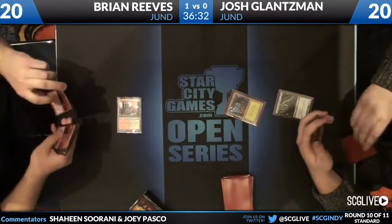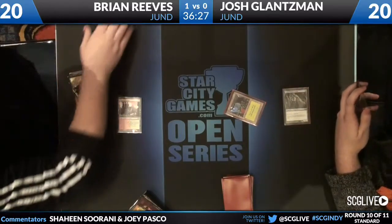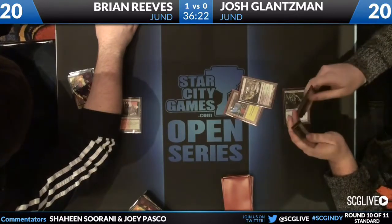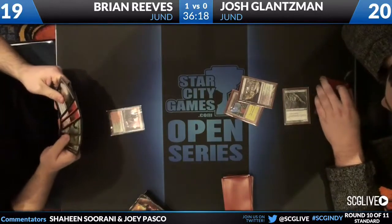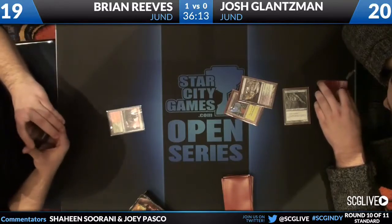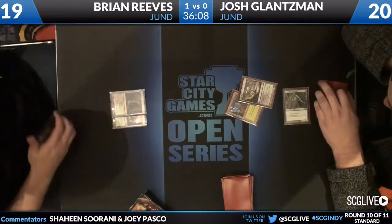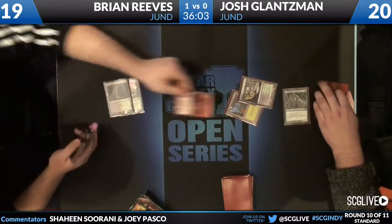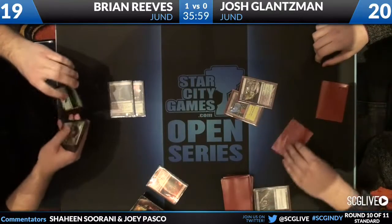Stomping Ground from Brian tapped, passes back. Huntmaster off the top of Josh — good draw, though he doesn't have red mana yet. Brian paid a land — he's essentially a Merfolk of the Pearl Trident on turn one. He needs to draw a red source but Brian won't give him the chance: Mizzium Mortars takes out the Arbor Elf.